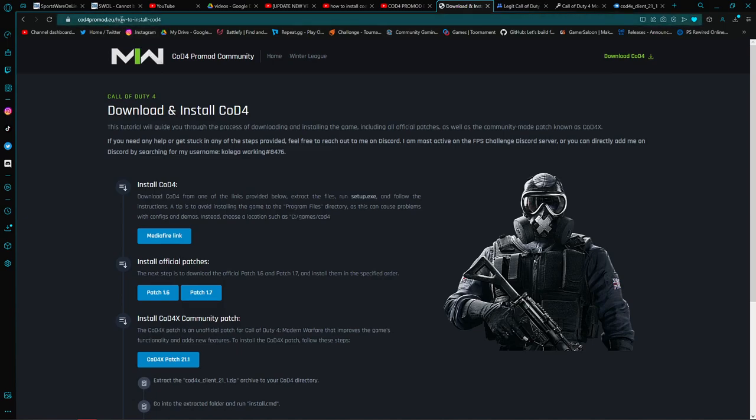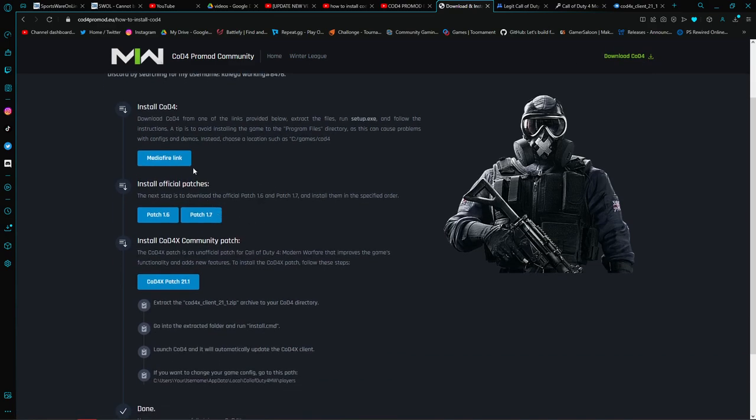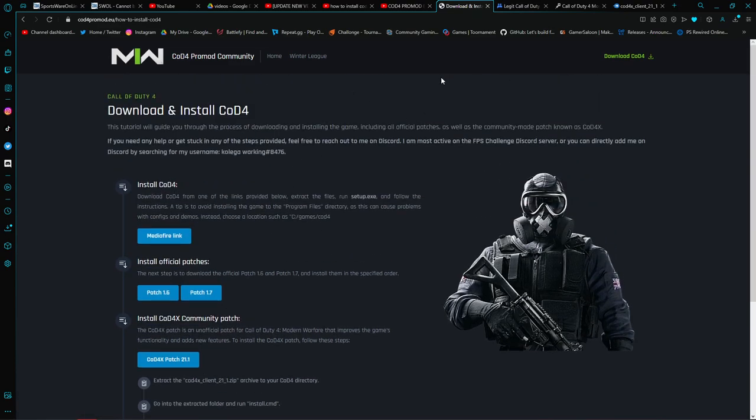If you go to the main website and delete the path it just takes you back to a different part. The instructions say: run setup.exe, avoid installing in Program Files — make a separate folder. You'll see patches 1.6, 1.7, and the CoDX4 patch listed.